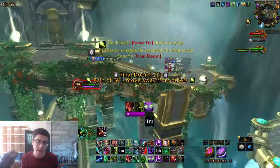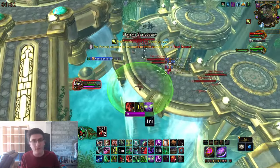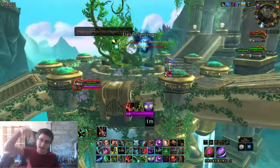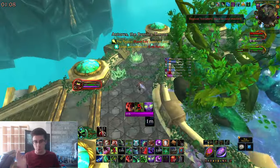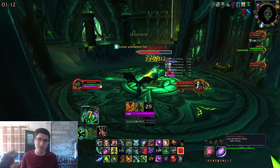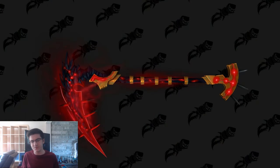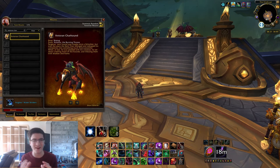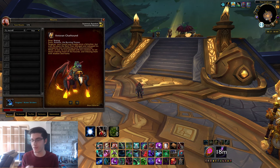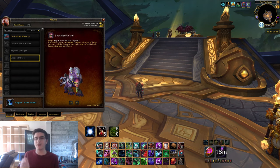There are a couple things to go over before we get into the guide. If you're just here for the bosses or directions, timestamps are in the video so you can skip to each boss. Now, first things first: rewards. You've got the red scythe from Argus the Unmaker, the Felhound still drops the Antoran Hound, and the main reward everyone wants — the Shackled Ur'zul from Argus the Unmaker Mythic — one of the best looking mounts in the game.